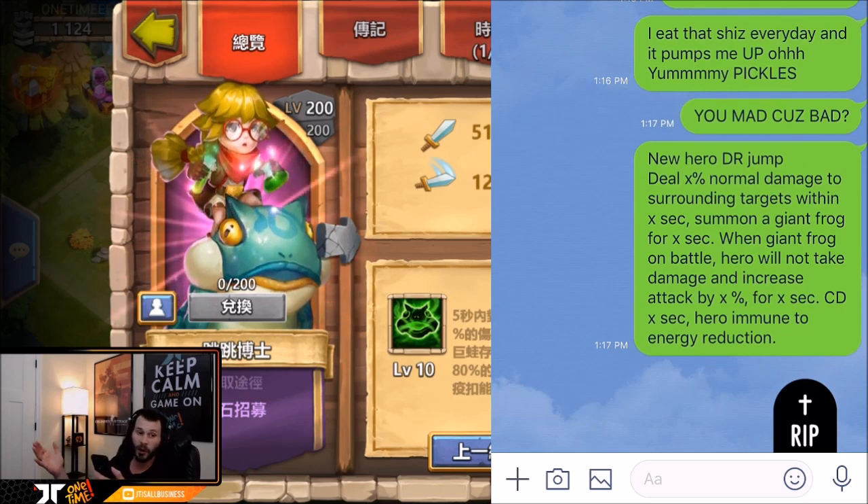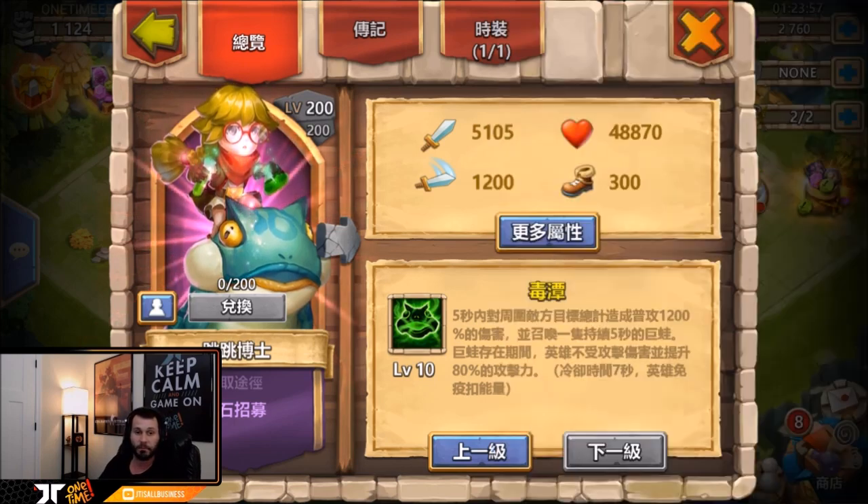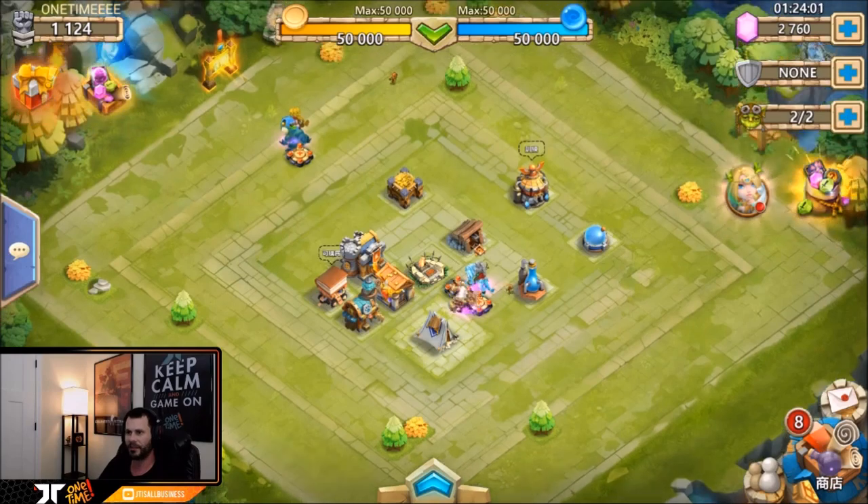No damage at all - that's pretty freaking crazy and kind of overpowered depending on certain situations, like if the frog can take damage or not. I have a lot of questions with this hero. It also increases attack by 80 percent at level 10 of 10, with a cooldown of seven seconds. The hero is also immune to energy reduction, so yeah, seems pretty good.